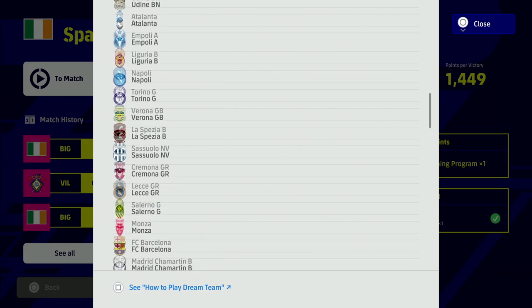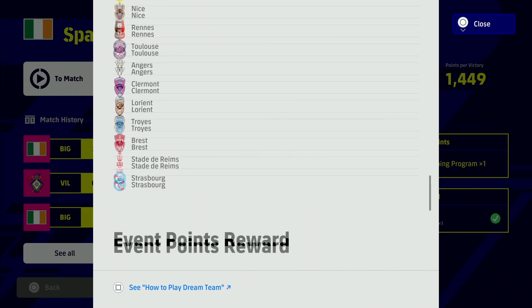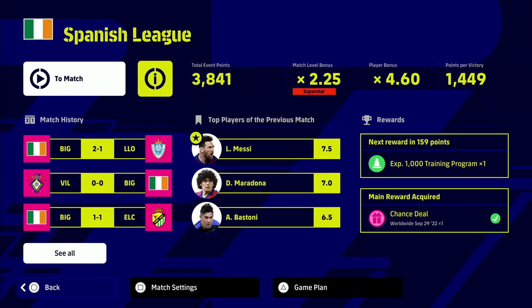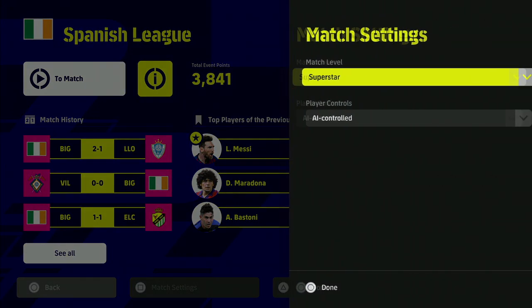Our main reward in here is going to be right at the bottom, which you can see I've already unlocked. The main reward for this is a chance deal, which is basically a free spin for the player of the week — the players I showed you at the start.